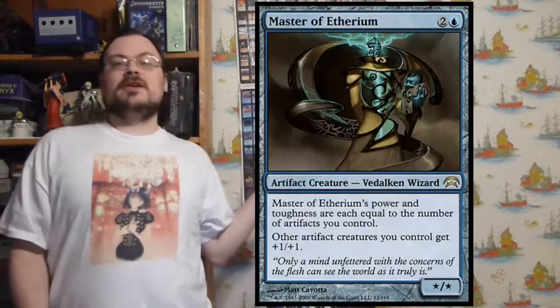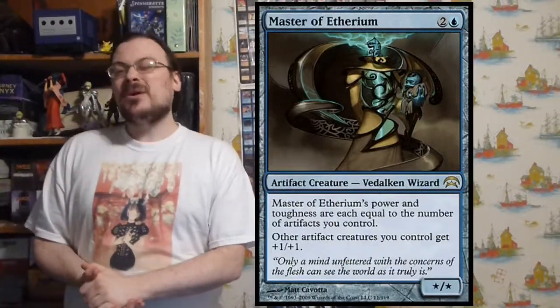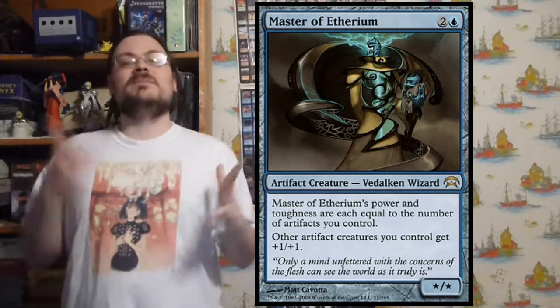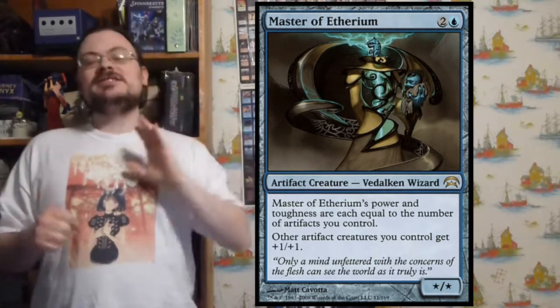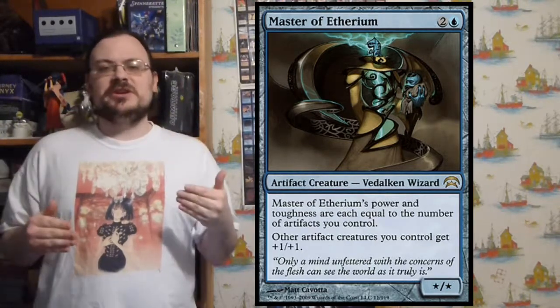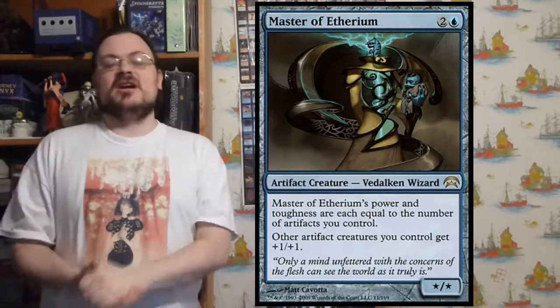Master of Etherium — its power and toughness equal the number of artifacts you control, and other artifact creatures get plus one/plus one. It's one of the best artifact power-and-toughness creatures because it also gives a boost to all your other artifact creatures.